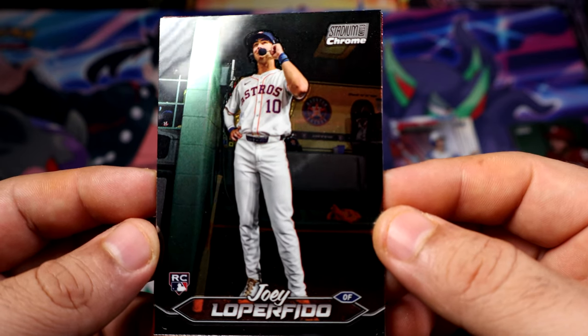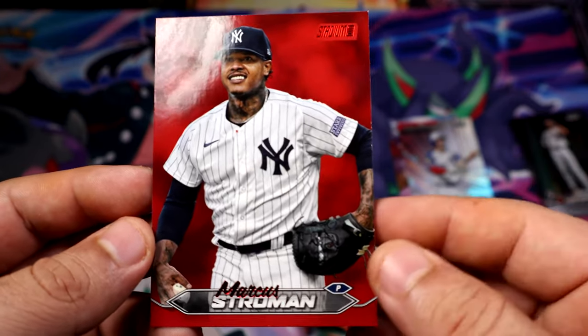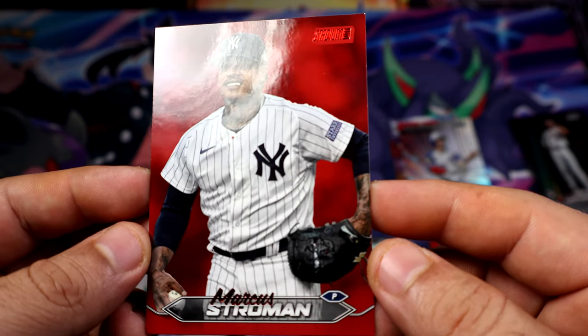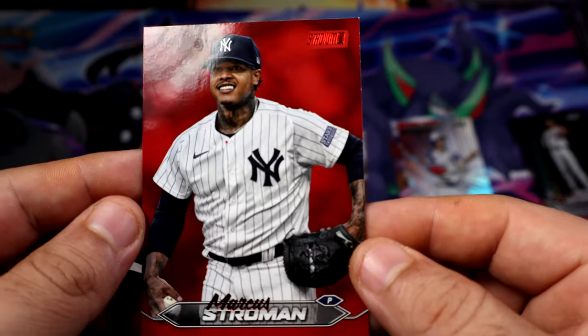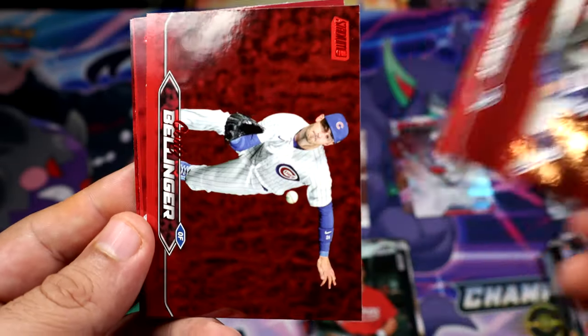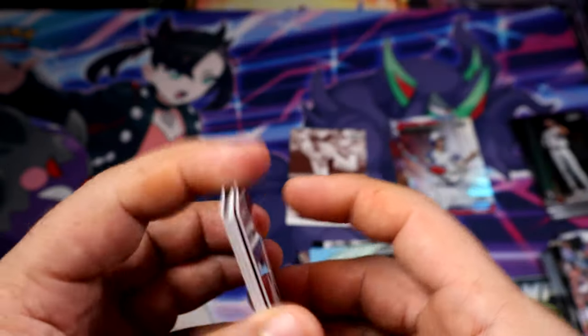Oh, we got a fifth Chrome and there is a rookie — Joey Loperfido. Not sure if that name is Spanish or not. We get our final card — it is red, and it is not a Cubs card for once! It's Marcus Stroman. Would have been funny if it was another Cubs card, but yeah — look at that: my reds were Cub, Cub, Cub, Cub, Cub. Anyway, guys, I don't know if I got unlucky but I feel like I got like two Rockies out of this blaster, which is insane. But hey, I still enjoyed the blaster.